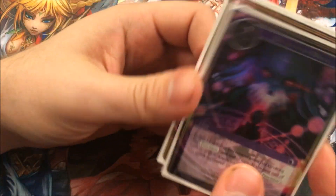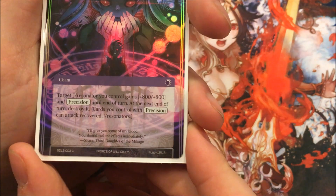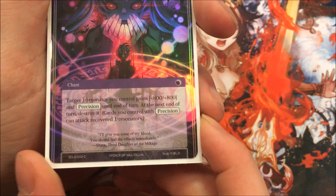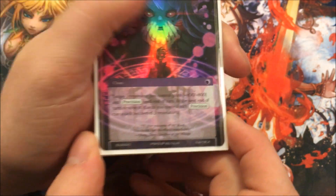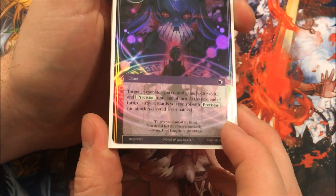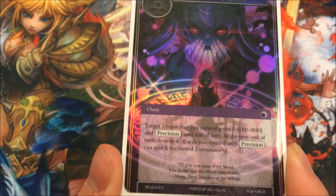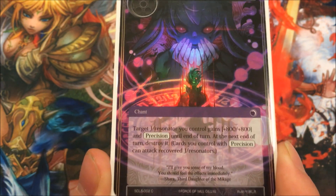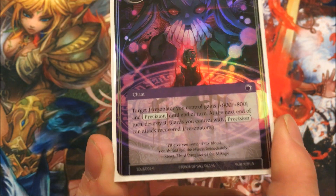The next card is Blood of the Mikage — it comes from the black starter deck from the recent sets, running 4-of. Target J-Ruler or resonator you control gains +800/+800 and Precision until end of turn. That's the same as the old Target Attack. At end of turn, destroy it. What happens is, at end of turn on the ruler side, Lumia says you have to remove a target rested resonator from the game and bring it back into the field. So if you put this on Lancelot, you swing, it's rested at end of turn — both effects happen at the same time so you choose the order. You choose to remove it from game and bring it back, and then the destroy effect won't apply to it.